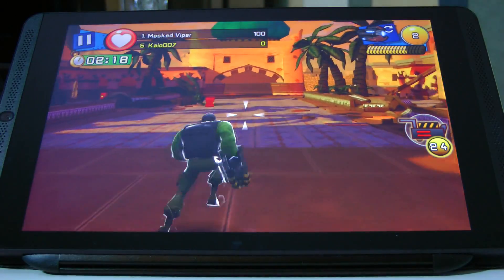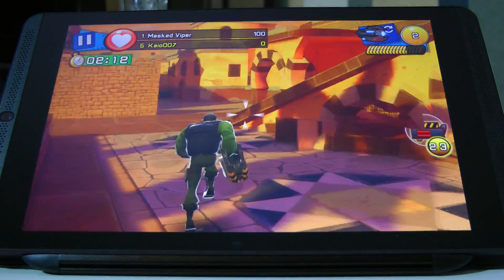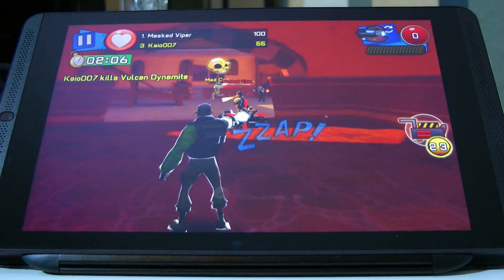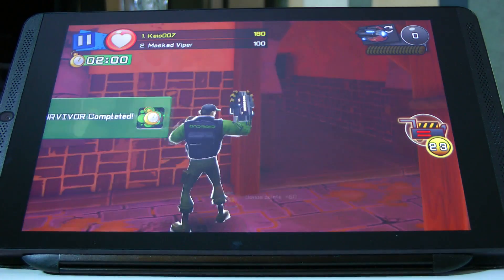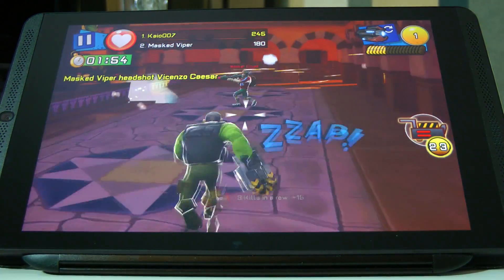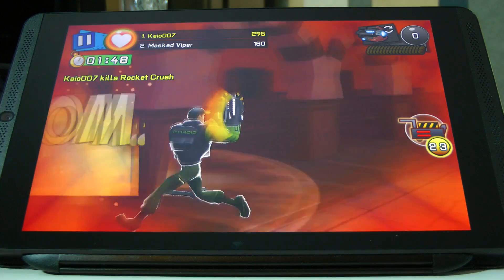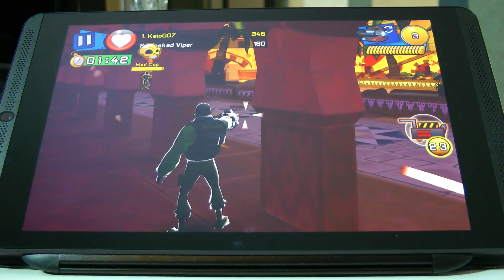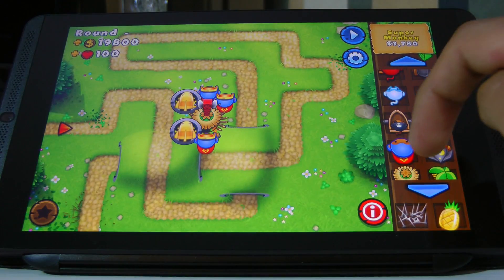The next game is The Respawnables. I'd say this goes hand in hand with games like Blitz Brigade as one of the best shooting games on Android, both visually and in terms of content. It's free to play and actually very very good — there's lots of stuff to unlock, most of it available for free. Now although the Tegra K1 is easily powerful enough to run this at 60fps, for some reason the developers cap the framerate at 30, so no matter how powerful your device is it won't go above that, making for a fairly smooth but not quite Blitz Brigade-level experience.